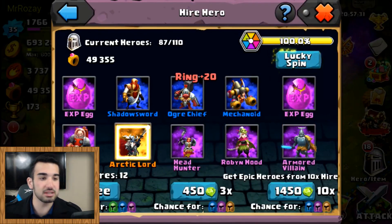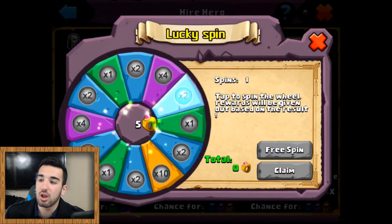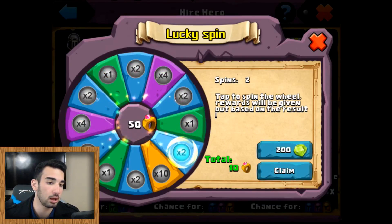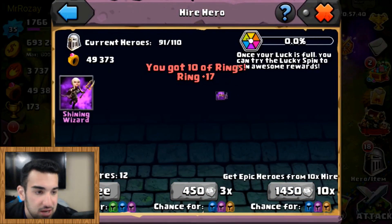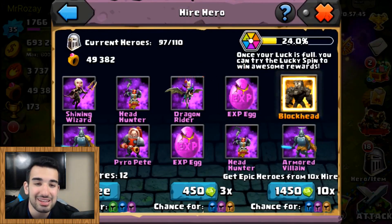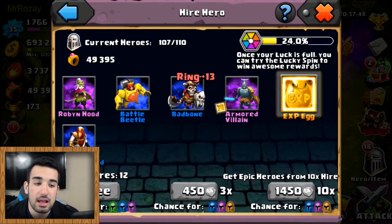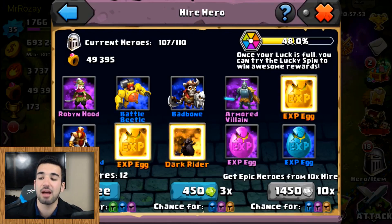Demon Slayer! Since when can you get a Demon Slayer rolling here? I swear I didn't even know you could. There's also an Arctic Lord which is always dope. I honestly thought Demon Slayer you could only get from rings. I guess not - that's cool. Geez, a Demon Slayer. I actually really like Demon Slayer. Then Blockhead - he's a tank type hero, but I prefer that Landslide 10 out of 10 times over.